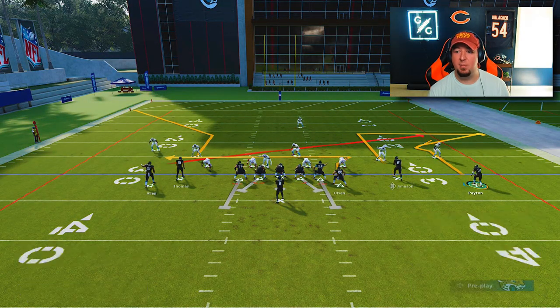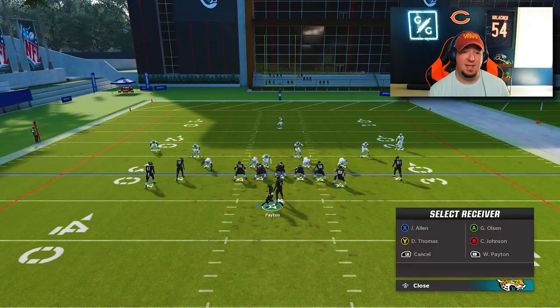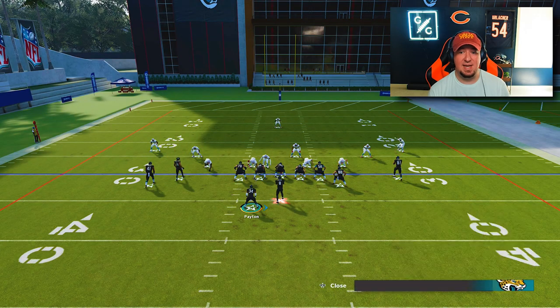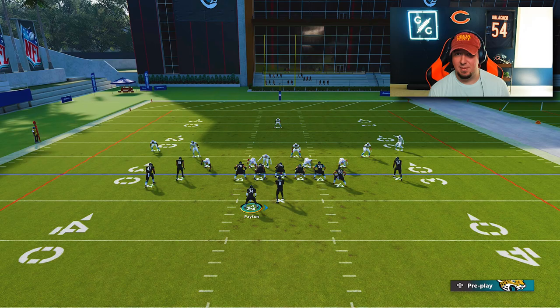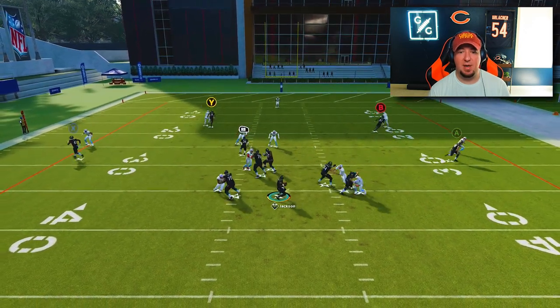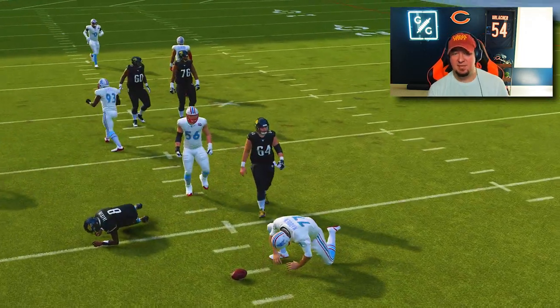The post corner is a route we've talked about because it wins really well on the cut to the outside. What we're doing here is setting up our running back to run what looks like an in route — boom to the in route, and then boom back to the out route. You can see he's wide open in the event that we have time to make that throw. A lot of the outside receiver routes take a little bit longer to develop, which is why I'm more of a fan of the slot hot routes.